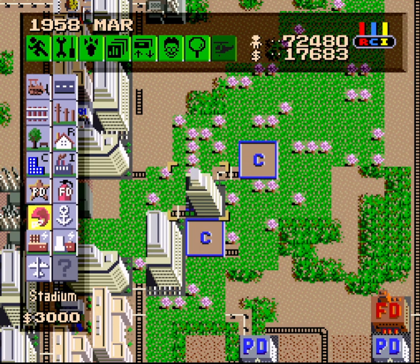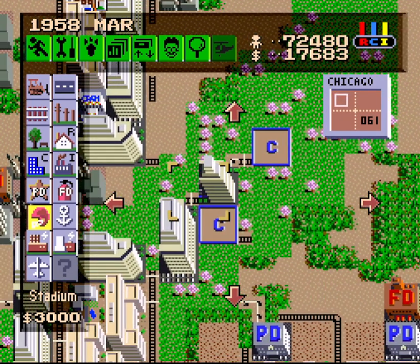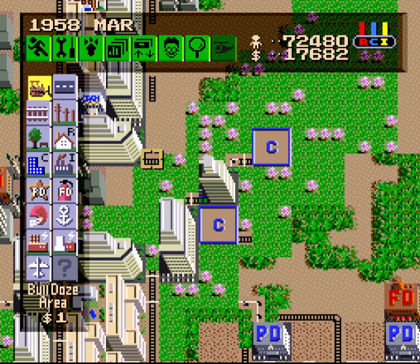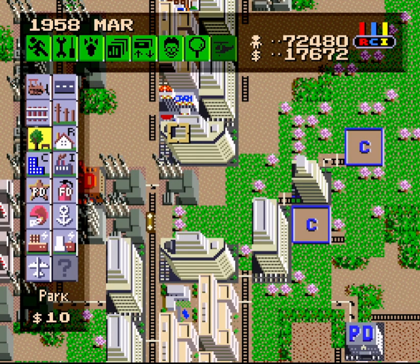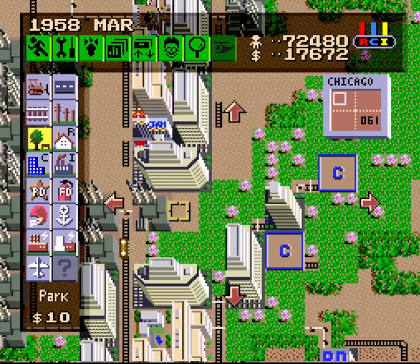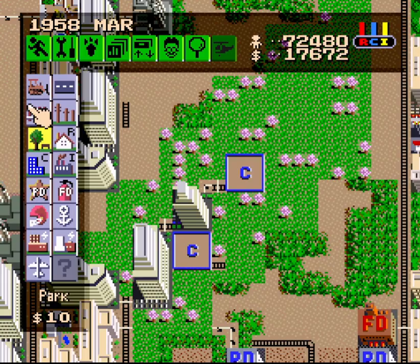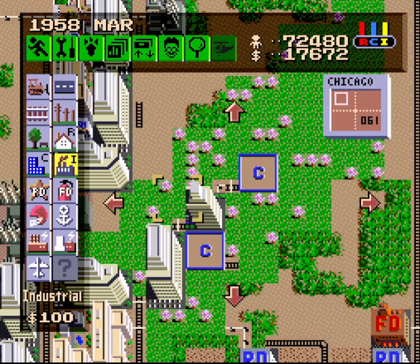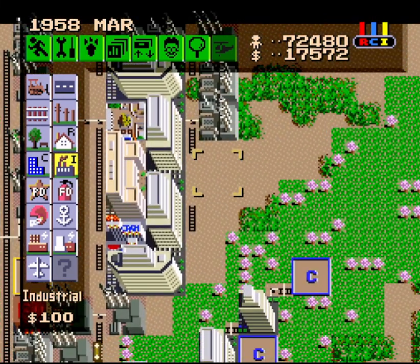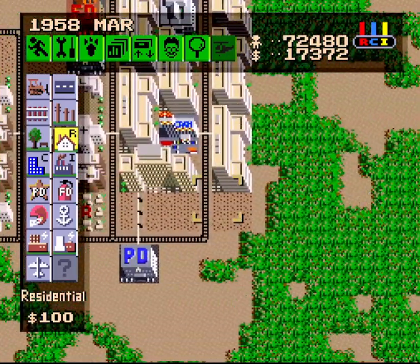It's got plenty of land value left, to the right, above it — plenty to get the job done. I want to get rid of that rail. Now that we have the Sea Top developed there, I only need a rail touching the upper part of the Sea Top to keep it around. Commercial Zones are ready. Let's build a few more industrials. Power and transportation are ready, so that'll be good.